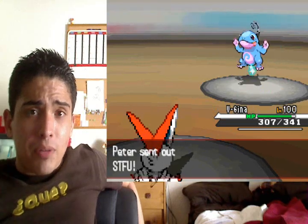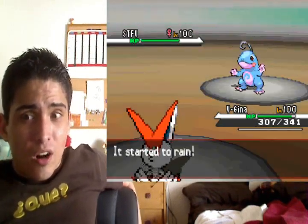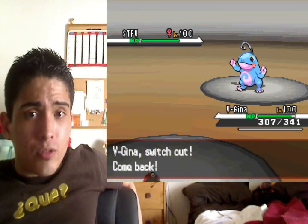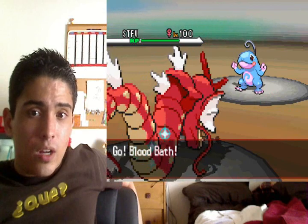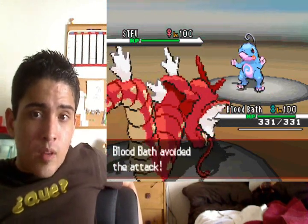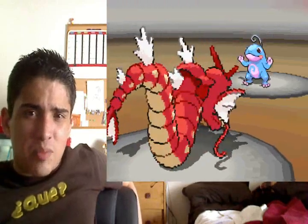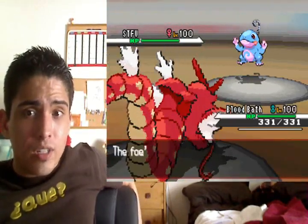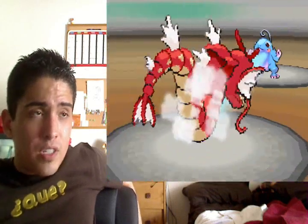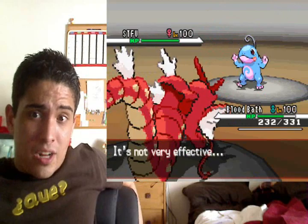He brings in Politoed to set up the rain. About 90% of the Politoeds I've seen run a scarf, so I'm just going to switch out and go to Gyarados — he's going to lock himself in on a water move. I do resist it, but he goes for Hydro Pump and misses. I'm going to set up right here, I have a Lum Berry on this Gyarados.